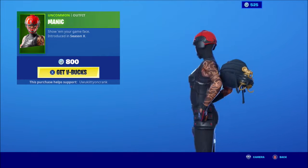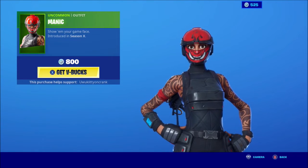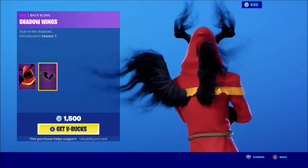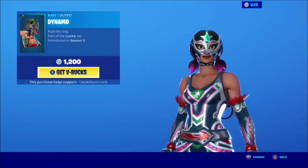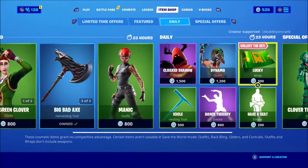Maniac — this is a try-hard skin. Every time I see this skin I immediately have to go kill it because they're doing too much. Cloak Shadow, okay, with the shadow wings — I like this back bling, don't like the skin that much. Another try-hard. This is a try-hard item shop today.